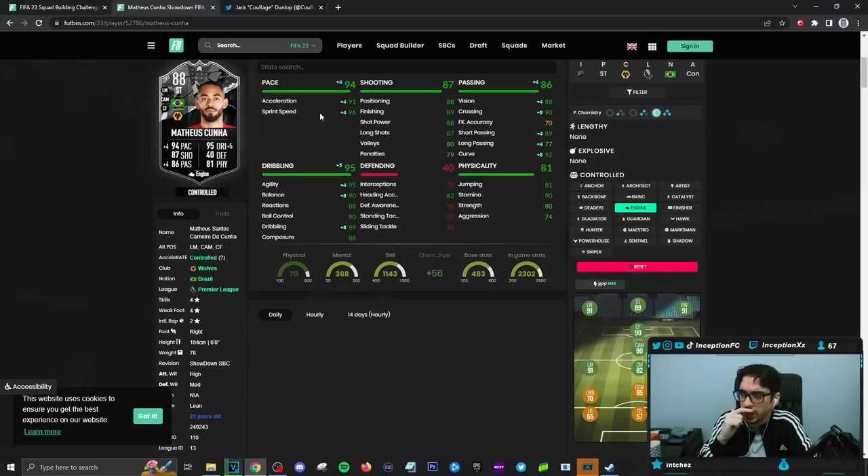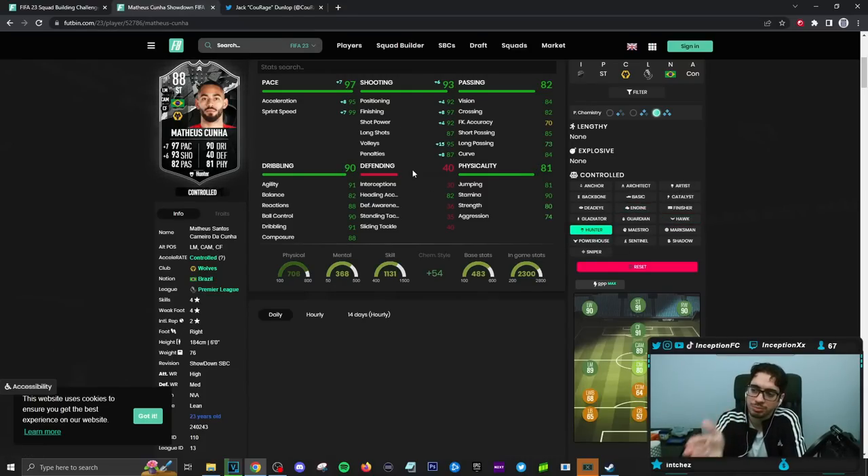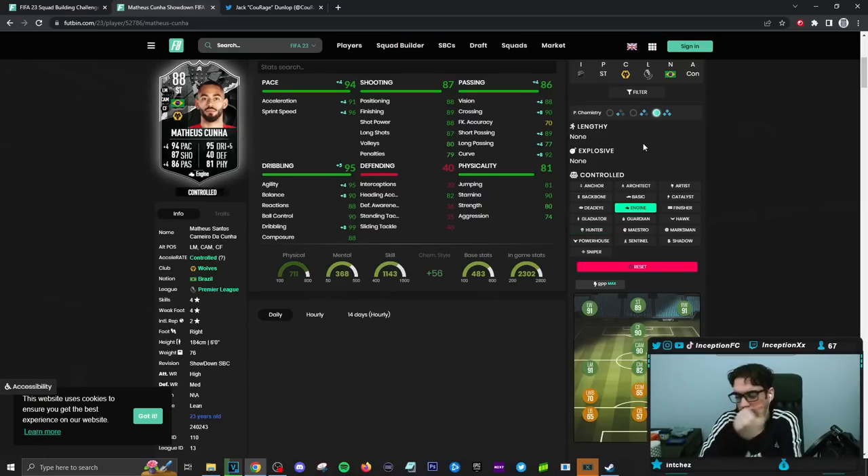But acceleration would still be kind of low. You can't make him a lengthy or explosive player — he has to be a controlled player, which is interesting because then maybe you would just give him a hunter. Because the hunter... this is a strangely formatted card. In the future if he gets the improvements, he's kind of weird. I feel like you have to give him an engine — the balance boost is very important at the 6 foot height. But then shooting needs to be massively improved, at least 3, I would say.